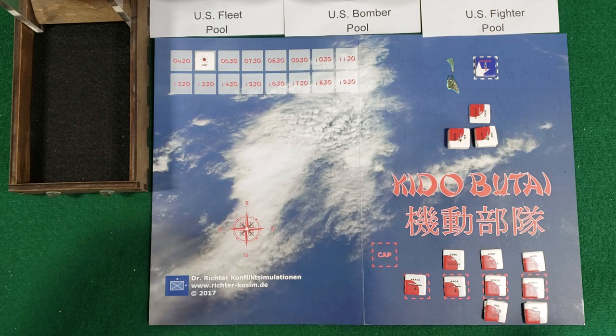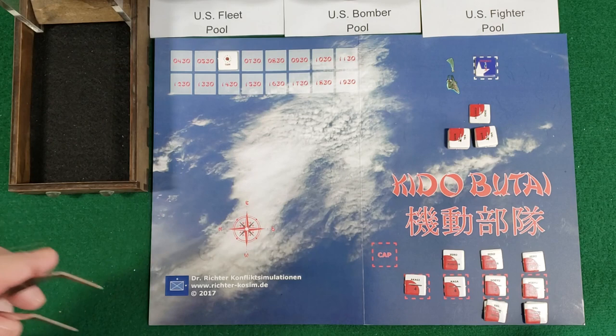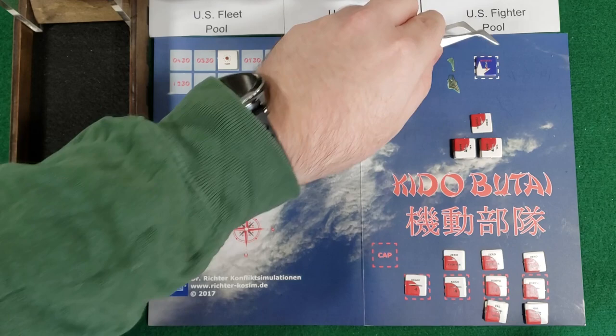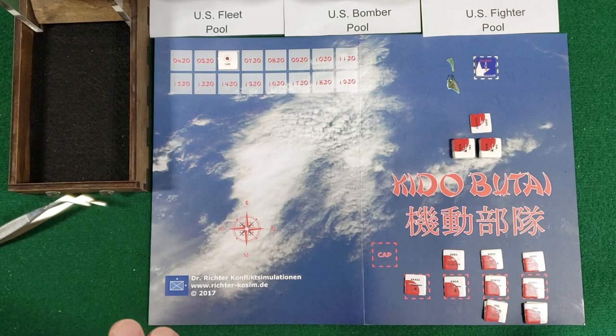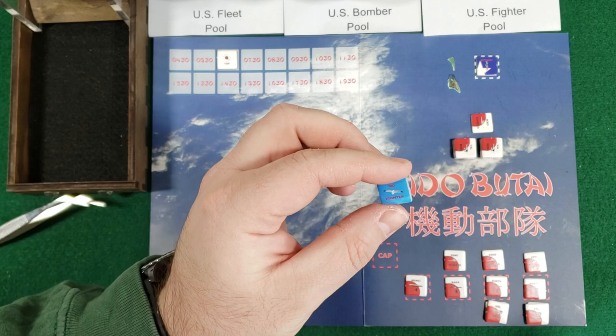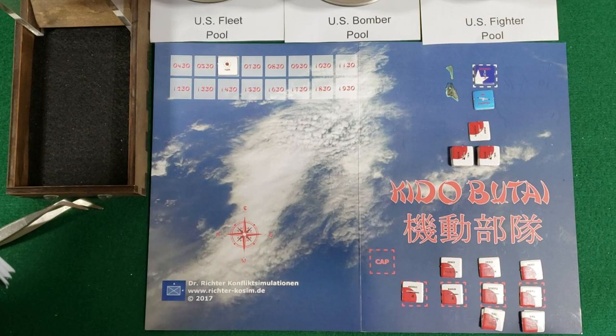Time advances an hour - 0630 hours. Now we'll conduct our attack on Midway. Because we're conducting the attack, we look at the U.S. fighter pool. I'm going to shake these up and start drawing blind. First one: no fighters. Wow, so we're going to be able to unleash a strong attack on them. Let me double check a rule - there's a case where when you're attacking fleets with no fighter defenses, the attack is significantly more successful. But it appears the rule says 'fleets' - so we're going to say that doesn't apply to Midway.